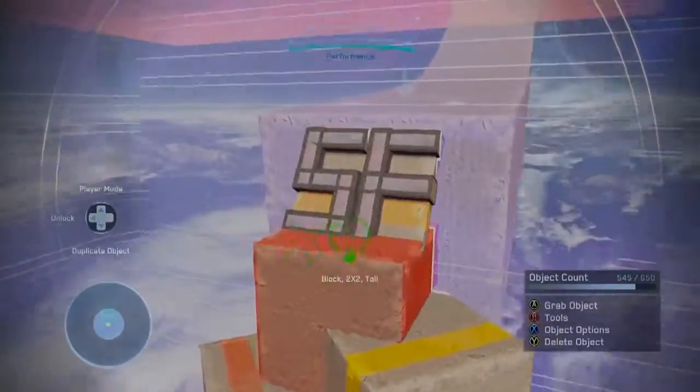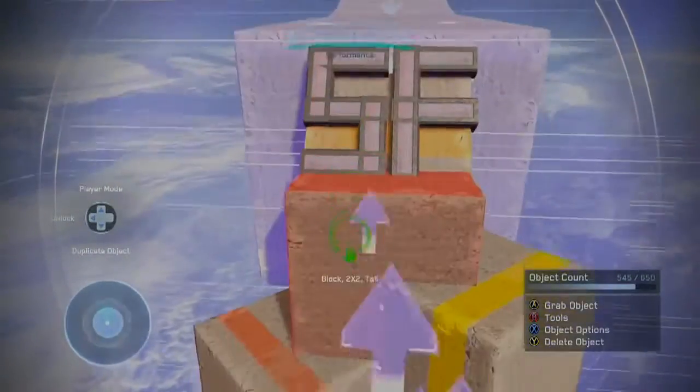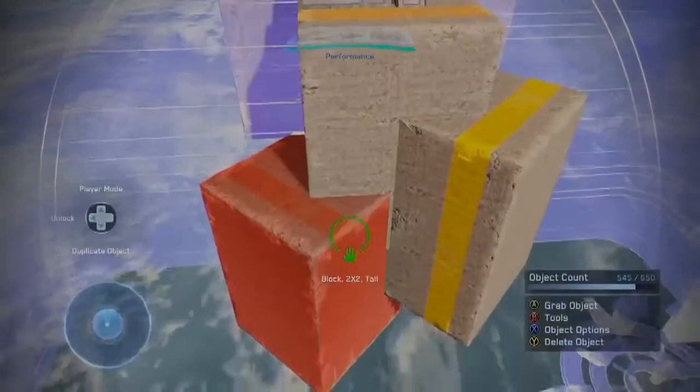In case you're wondering, you'll probably see this in every one of my maps — it's just my little logo, SF, Superior Forging on top of a pedestal or something.